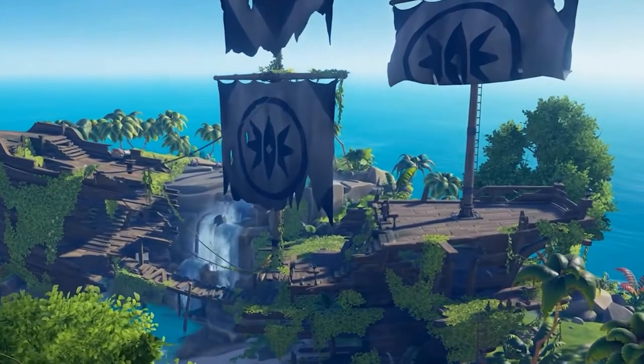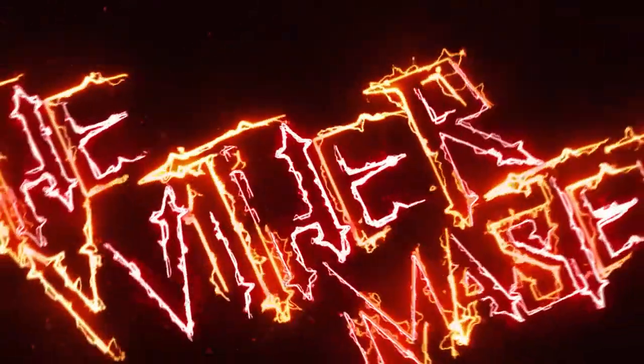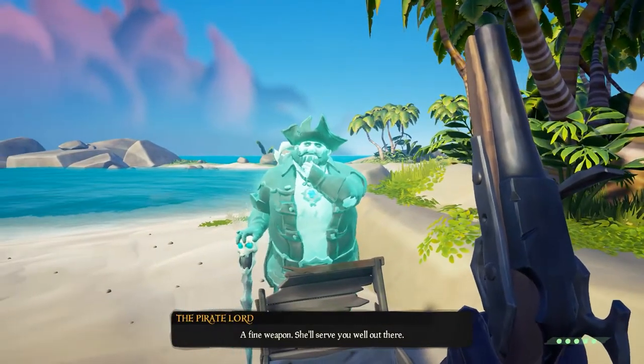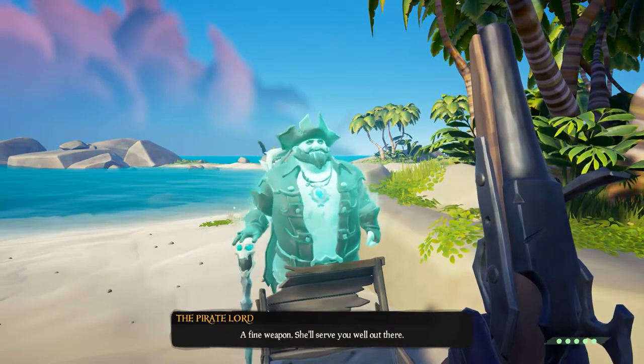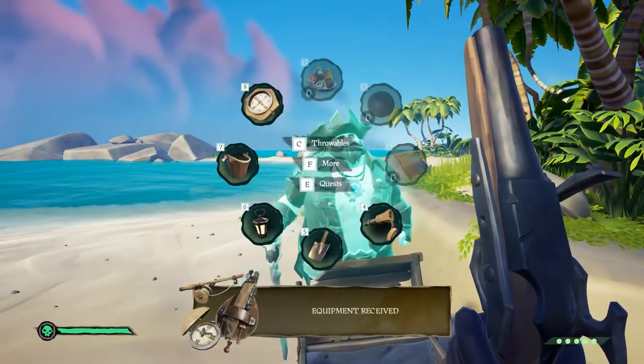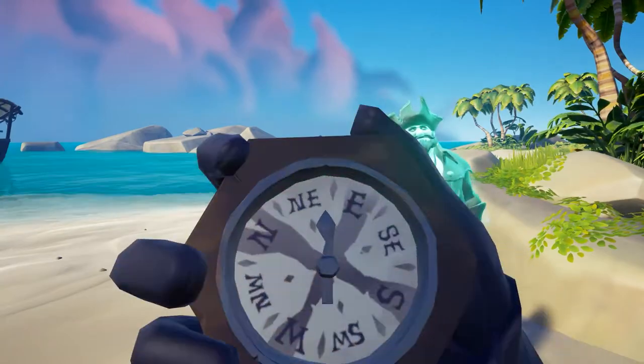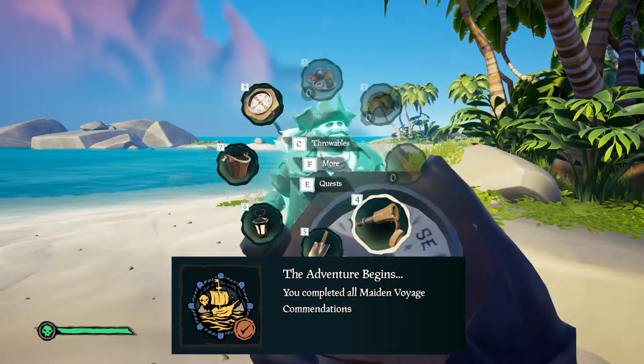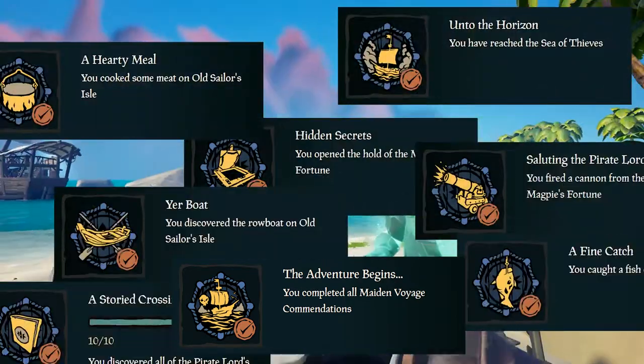Today I'm going to show you how to get the Magpie's Fortune Sails. This is the second part of my Maiden Voyage Tall Tale Guide, and it will go over everything you need to do once you've completed the Tall Tale to get these sails. To get the Magpie's Fortune Sails, you will need the Adventure Begins accommodation. To get this one, you will need to get seven other accommodations in the Maiden Voyage.